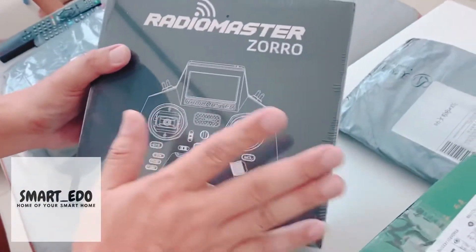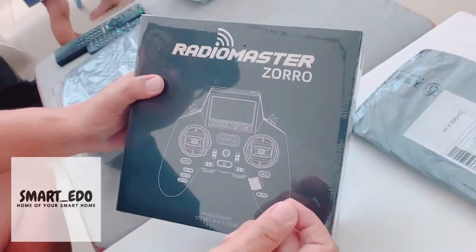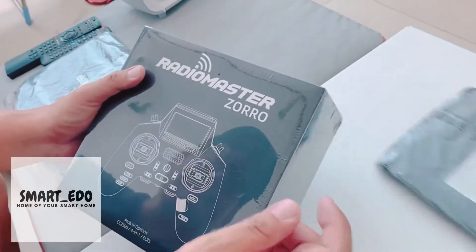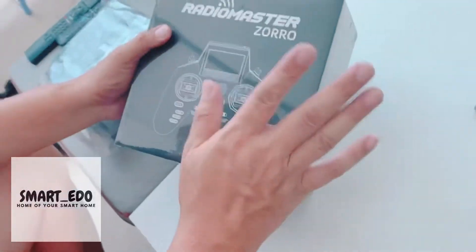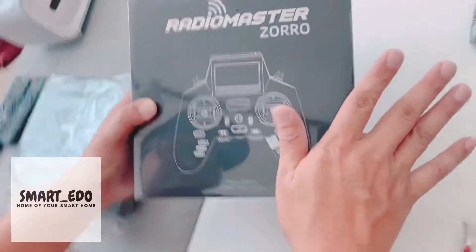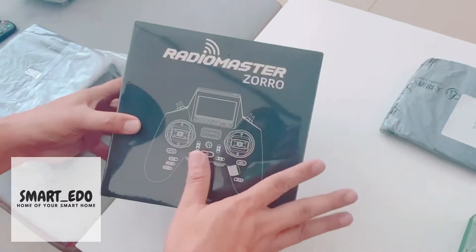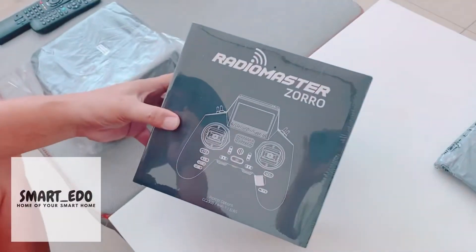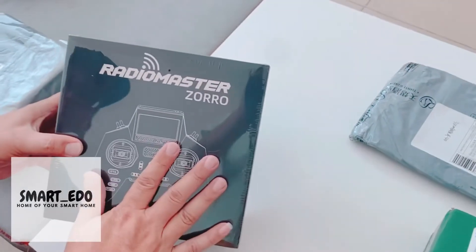My current receivers are mostly Jumper R8, which work well with RadioMaster transmitters. I also have an increasing number of FrSky receivers. My current QX7, which is an FrSky transmitter, will not work with Jumper R8 anymore if I upgrade to the latest firmware. So the plan is: the RadioMaster Zorro will take over responsibility from my QX7, handling all the Jumper R8 receivers.